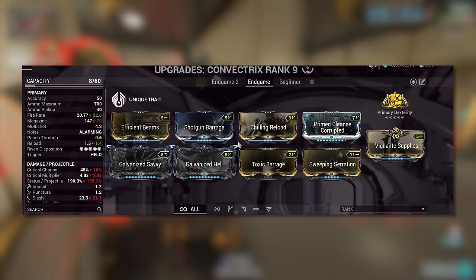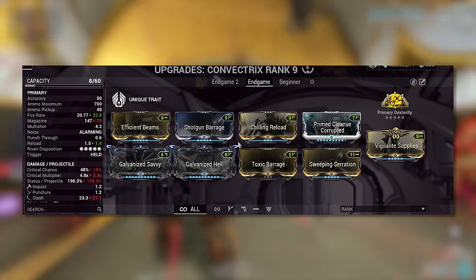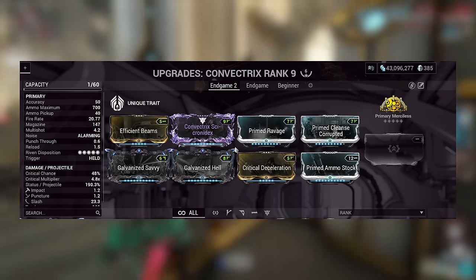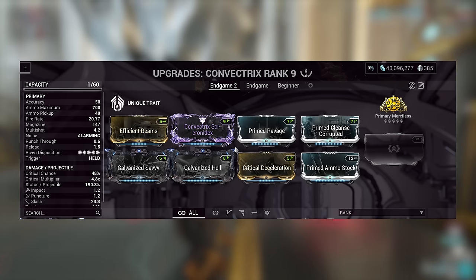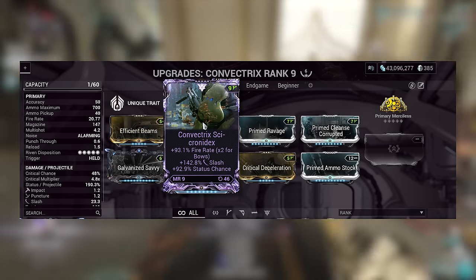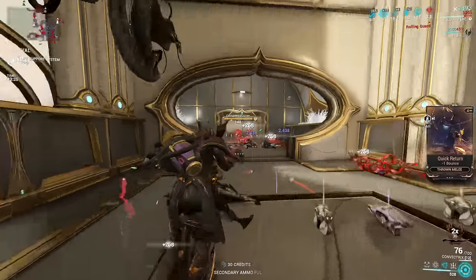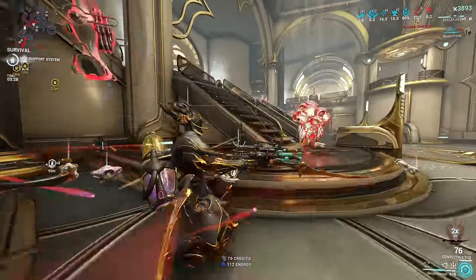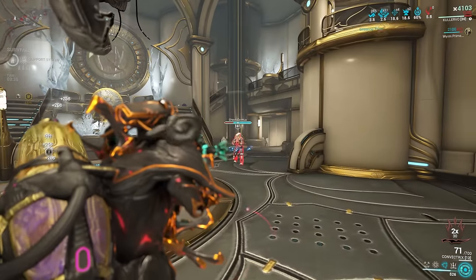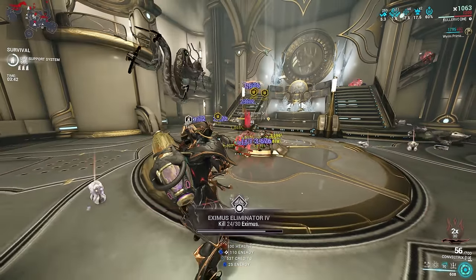For later game players, Galvanized mods make a huge difference; arcanes can be Merciless or Dexterity. There's also a crit build scaling crit damage and crit chance, which works really well with a Riven. If you have a Riven with slash weighting, fire rate, multi-shot, or status chance, that's ideal. Without a Riven, just slot a fire rate mod instead. That's the Convectrix — more of a single-target weapon, but with the right setup you can shred groups. You can mod for punch through as well.